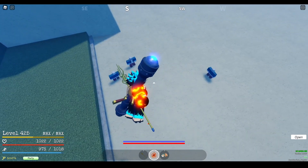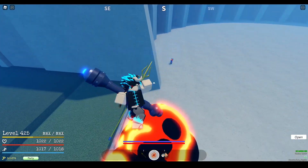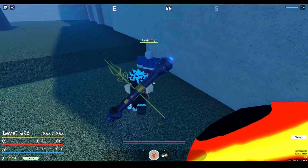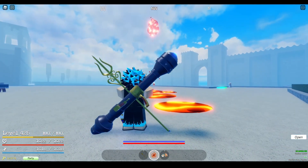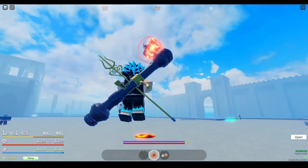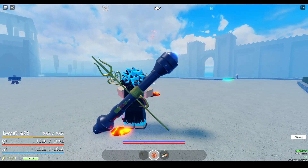Magma Fist and Magma Hound are basically the same move. Magma Fist is slower but scales higher, and Magma Hound is faster but deals slightly less damage. However, Magma Fist caps its damage sooner at 135 damage, while Magma Hound caps its damage at either 160-170 damage. They both do not block break.